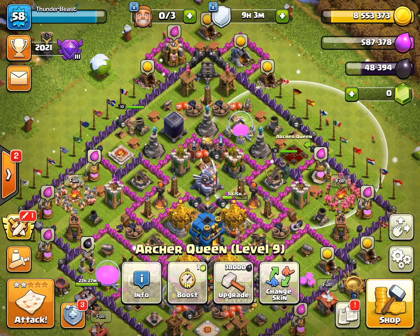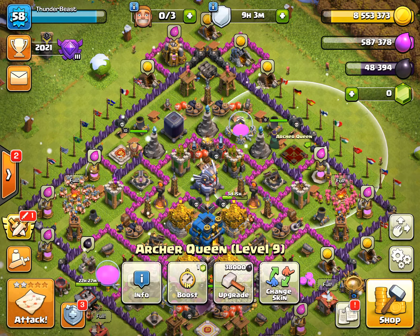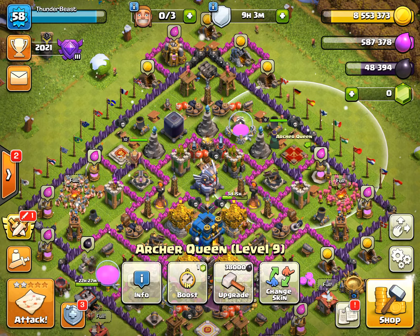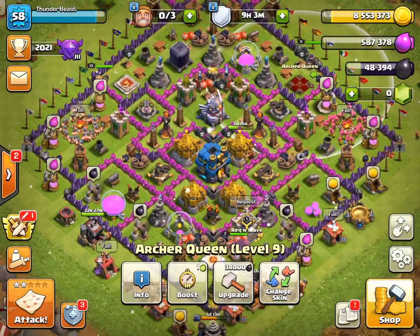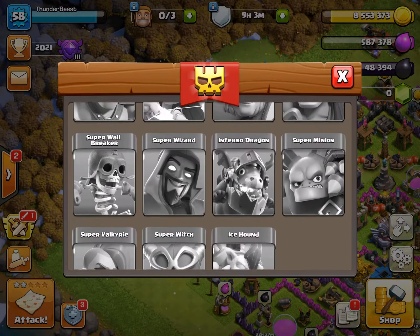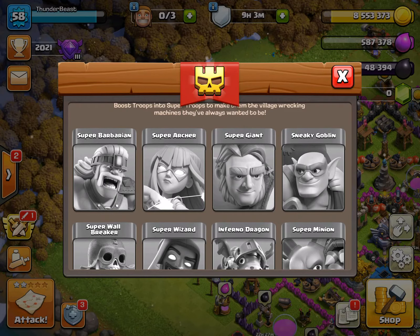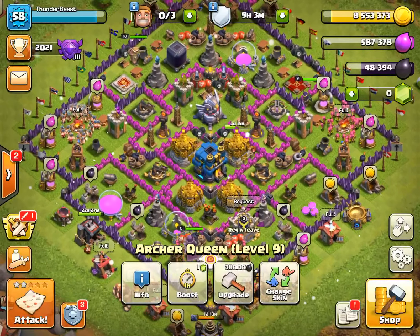Your heroes are fine at their current level. Level 20 or 25 is more than enough — their ability is fine at level 4 or 5. Instead of shelling out your dark elixir on hero upgrades, use it on super troops, especially if you're in town hall 11 or above.